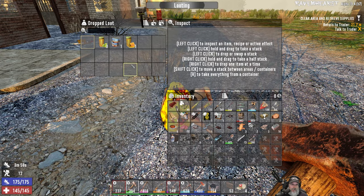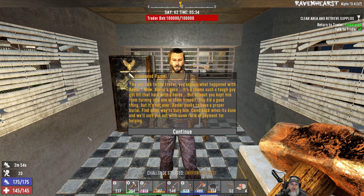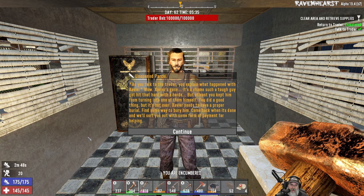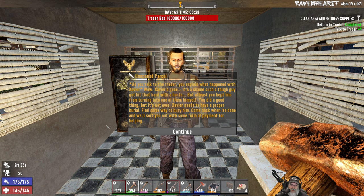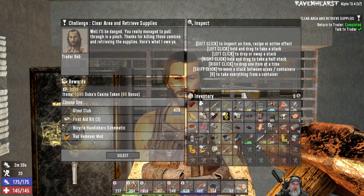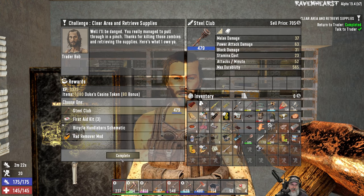Nice, Jiggly — I'll take all that stuff. What's up Bob? Gratitude, friend. As you talk to the trader, you explain what happened with Javier. Wow, Javier's gone — it's a shame such a tough guy got hit that hard with a horde, but at least you kept him from turning into one of them. You did a good thing, but it's not over. Javier needs a proper burial — find some way to bury him. Come back when it's done and we'll sort you out with some pharma payment. So I've got a rad remover already. That's a pretty damn nice steel club — worth $7.05. Yeah, we're going to take that.